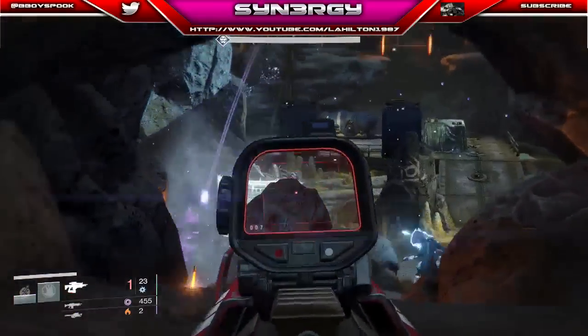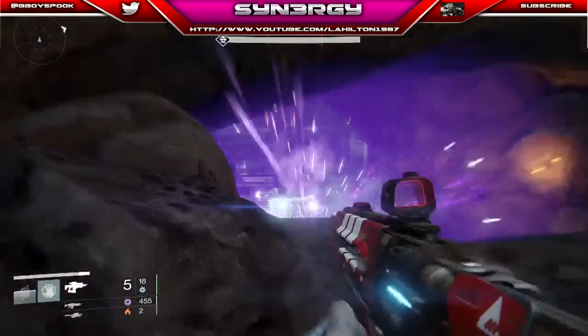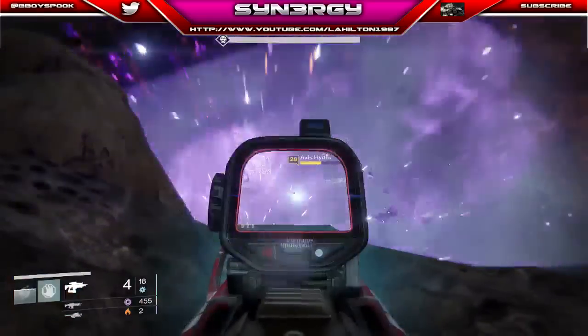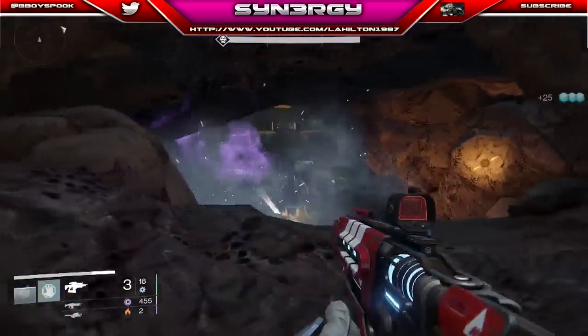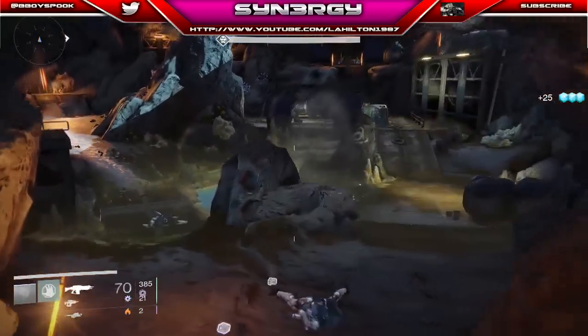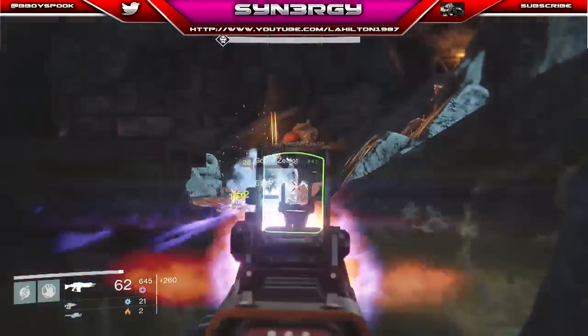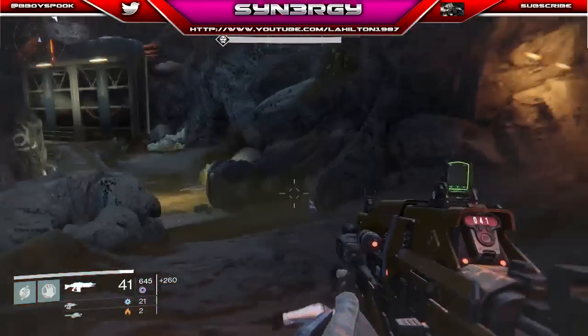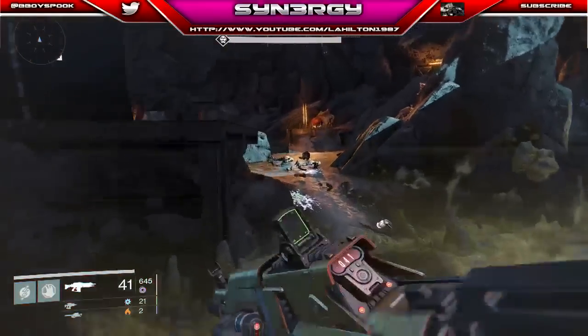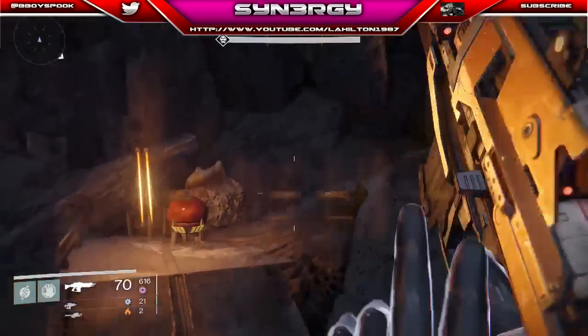All I'm doing here is using the fusion rifle to take out the Hobgoblins first — that's your main priority. Then we focus on the Axis Hydra. You can see it basically gets two-shotted by the fusion rifle, which is fully upgraded. Now I'm using the Atheon's Epilogue to take out the little adds and we're moving on to the next room.